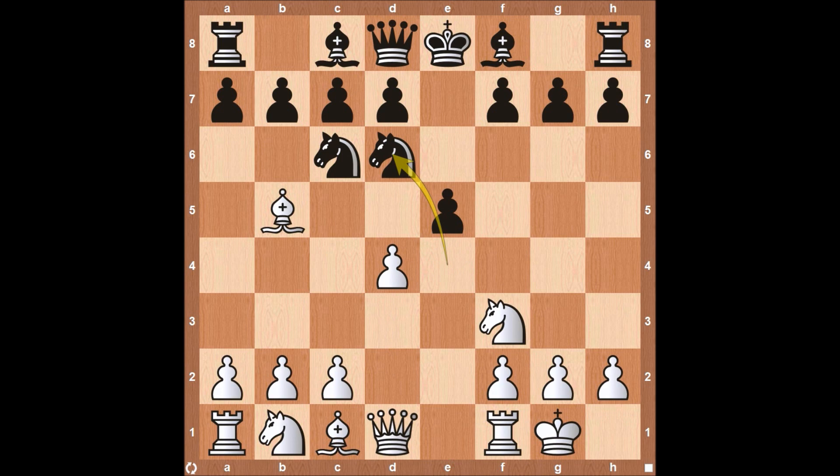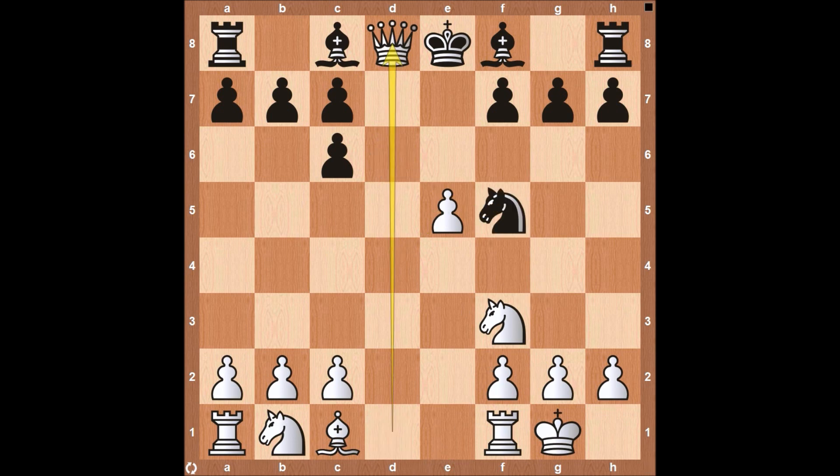Knight comes back to D6. Not necessarily my favorite variation in the Berlin Defense. The main reason is after Bishop takes, pawn takes, and pawn to E5 — many of these are almost forced. There's not a lot of other good variations that either side has. Knight comes down to F5, and then the Queen comes off the board. This tends to be a drawish game. Both sides still have a lot of opportunity to come up with an advantage, but with queens off the board, no side really has control of the center. It's very difficult for either side to gain the upper hand in this particular variation of the Berlin Defense.